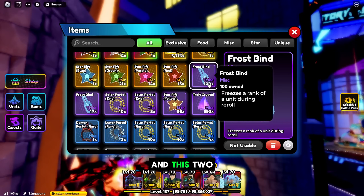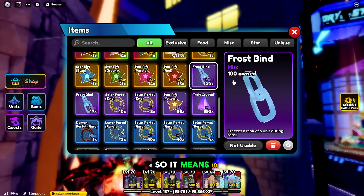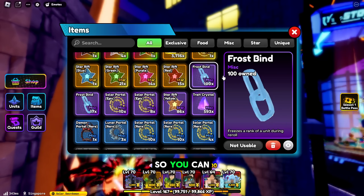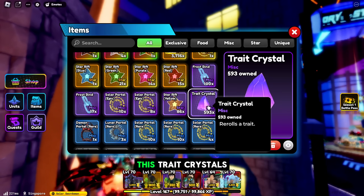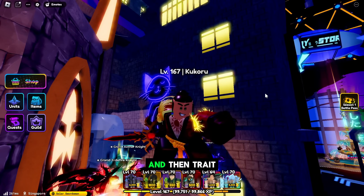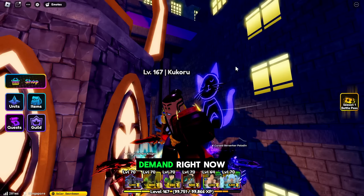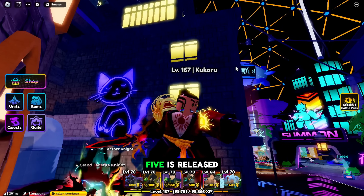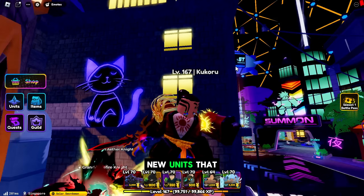Frostbinds and Trade Crystals can be interchanged. Frostbinds have a minimum value of 2.5 Trade Crystals, so you can trade up to 250 Trade Crystals for Frostbinds and vice versa. I recommend trading items to Trade Crystals first, then using Trade Crystals to get the units or items you want. Hold all five items in your inventory until Update 5 releases.